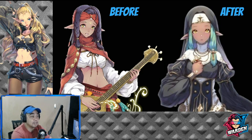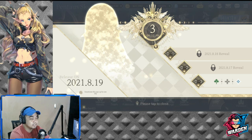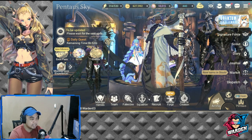But before we proceed to the speculation on what she's going to be as a blue Fate Core, as everybody is suspecting, let's check out her basic kit first. As you can see, this is the announcement of her release — it matches the silhouette — and the symbols match as well. She's going to be Nature, Support, and Magical. So let's move on to her basic kit.